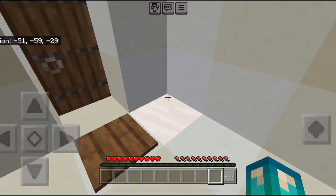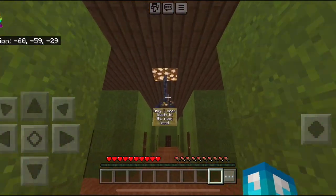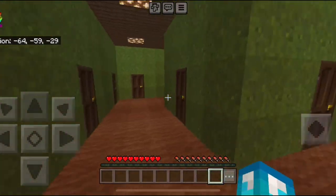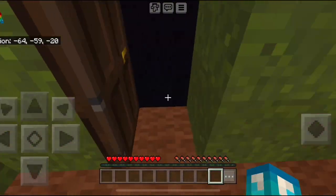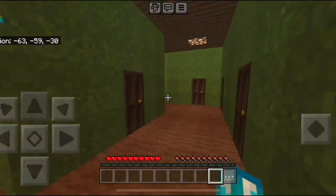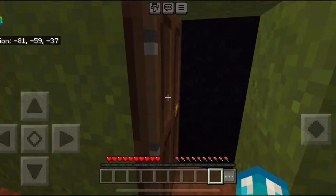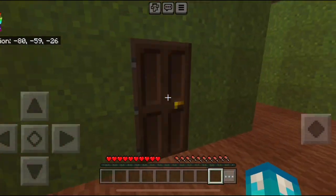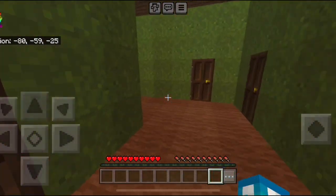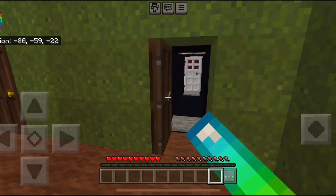Moving on to level 13 — the Infinite Apartments. Only one door leads to the next level. There are all these doors that have nothing behind them. Only one of them has the entrance to level 14, which is the last level I made for this video and the last level that Blue Slime King has made a tutorial for so far. That door is this one right here.